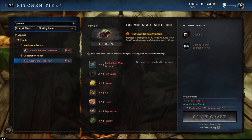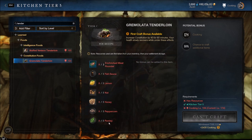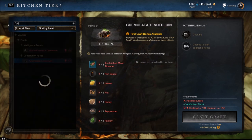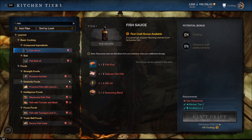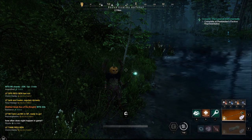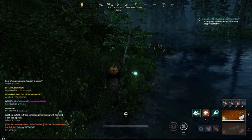Gromolata — there we go. So we need: enriched red meat (I can get that from scorpions pretty easily), lemon, nut, honey, peppercorn, parsley, and some fish sauce. For fish sauce: fish roe — I'm assuming that's a new gatherable — delicate fish fillet, fish oil, and seasoning blend. This doesn't look that difficult for 40 CON food that lasts an hour! Although when you just look at a list of ingredients it looks simple, I don't know the drop rates of any of these materials especially the new ones.